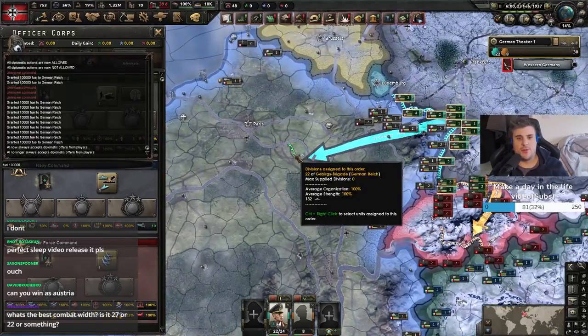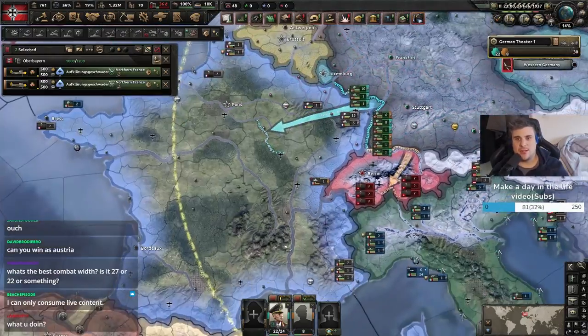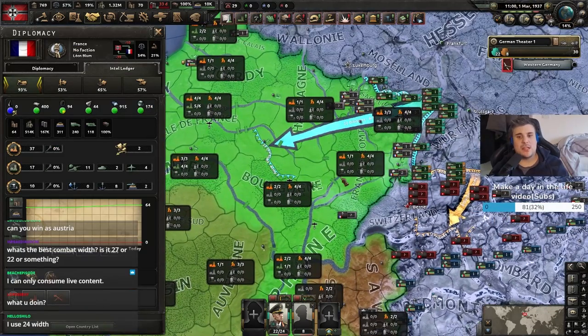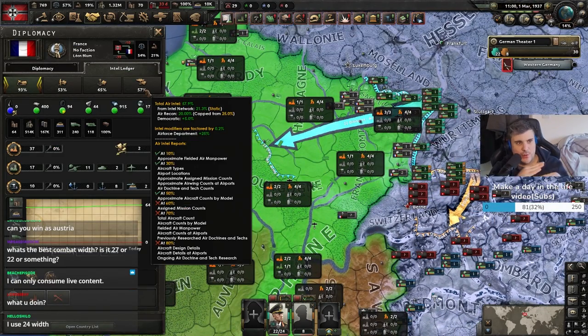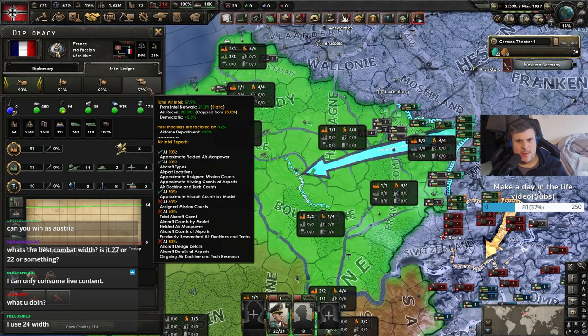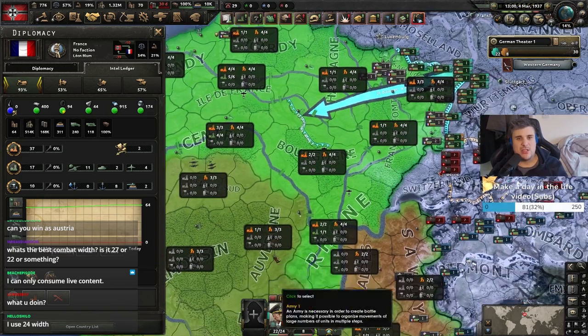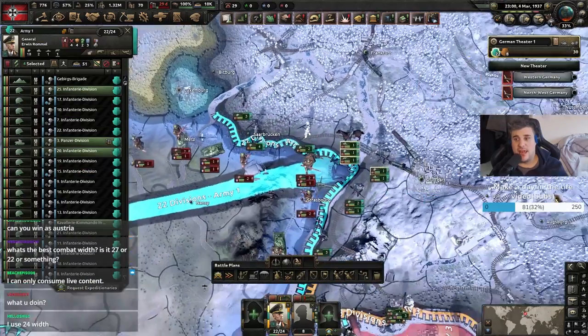Just going to build the spy network up all the way. So with a full spy network plus reconnaissance planes, it looks like all it does is increase your total level of intelligence further. If you max out your spy networks you're about 25%, but then if you max out the air recon you get an extra 20% on top of that, plus all the other modifiers. So you can potentially get a lot higher when it comes to the recon game.